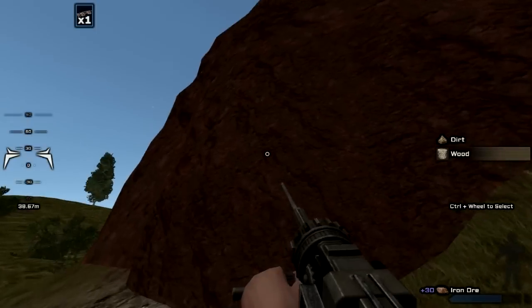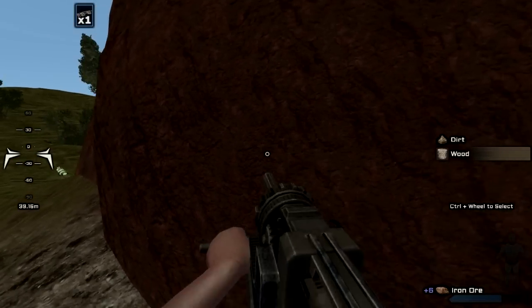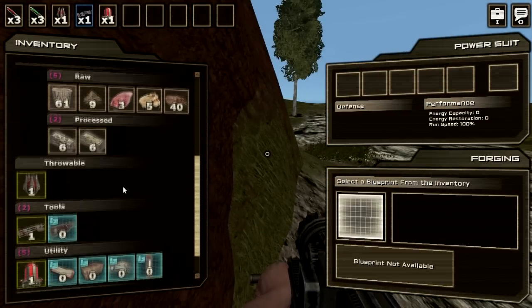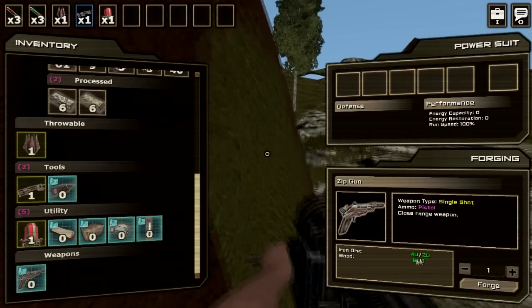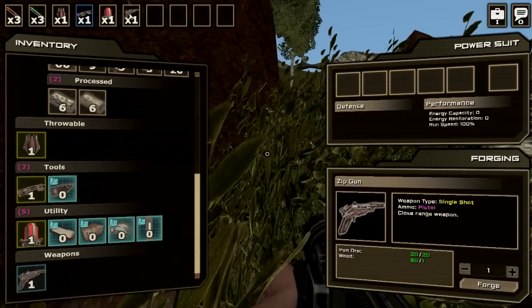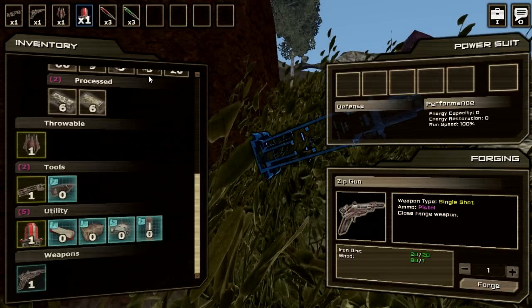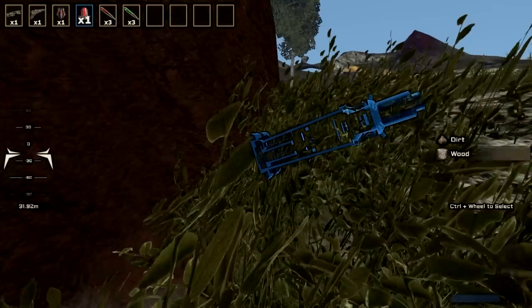With the iron ore, I recommend getting at least 60 to 70 — just get as much as you can. I'll just get 40 for this tutorial for the sake of time. That'll give me enough for a gun. You just need one wood and 20 of your iron ore for the little zip gun. Gun's useless unless I craft ammo, and that's where I need the oil and sulfur, so let's get some of that.